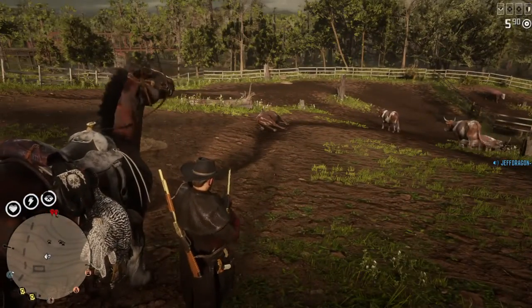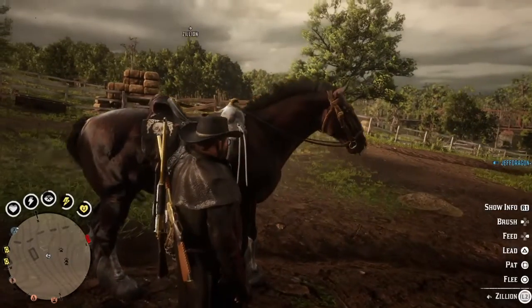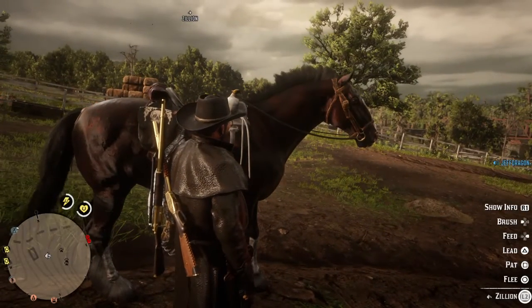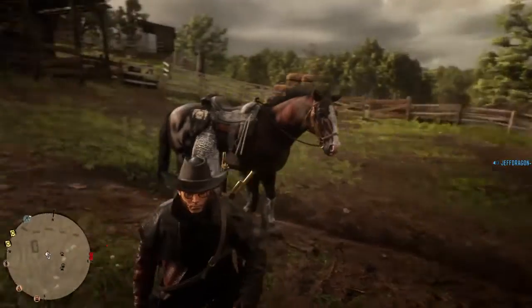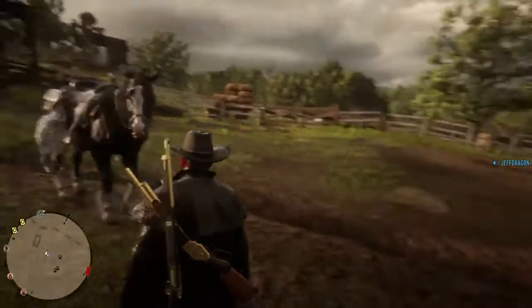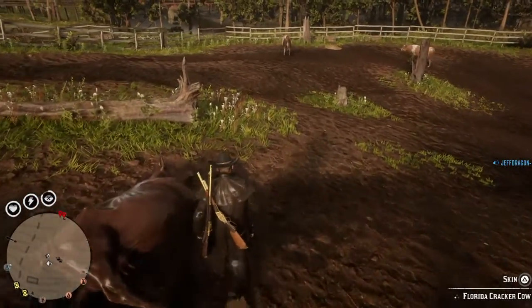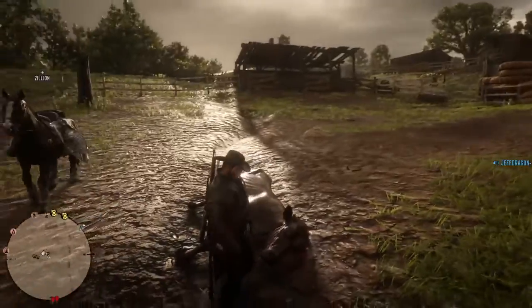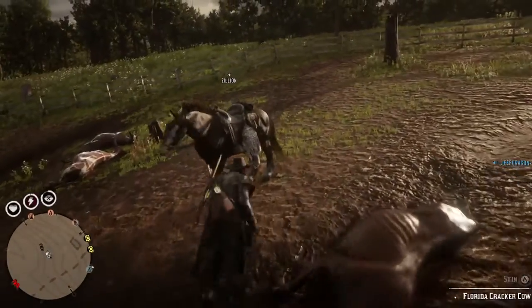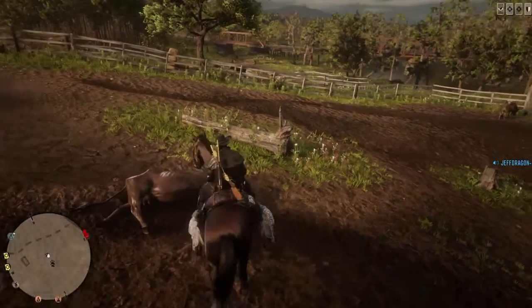Now you want to tell your horse to follow you. First, you got to make sure there's nothing in your hand. Hit L2. First you got to walk away to right about here. Follow. Now that's important because you don't want to take forever. You can either ride your horse up to the spot or you can just wait for your horse to kind of follow you, but that doesn't seem to work very well. So you're going to have to get on your horse every time, but trust me, it's worth it.